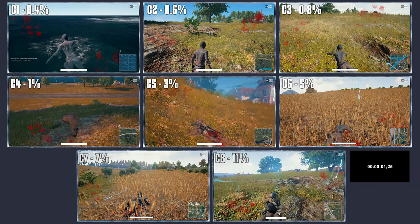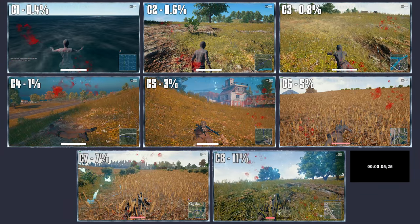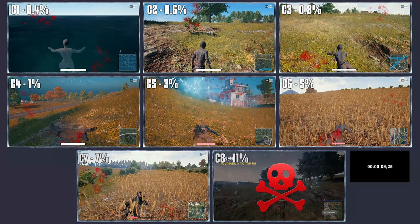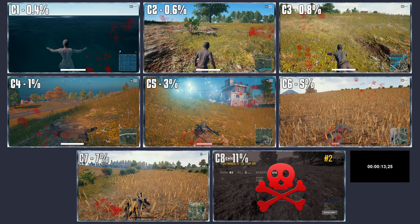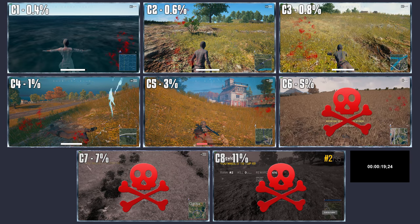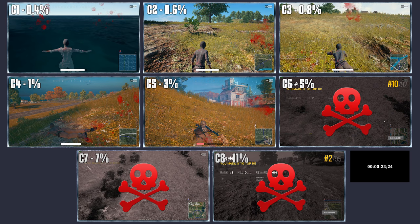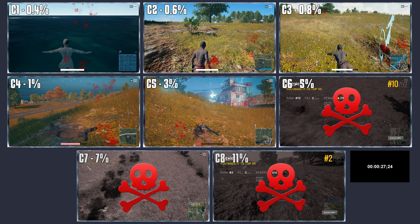Here we have an overview of all the circles dealing damage. We can easily see that circles 7 and 8 hit like a truck. Circle 6 is a bit lower but still hits hard. At circle 5 is where things slow down a little, where you'll be able to heal through it without much trouble. In the end we have circles 1 through 4, which is just baby damage compared to the big boys. So there's really no need to be super scared when you exit the circle in the early game, just for a few seconds, as you can still survive for some time.